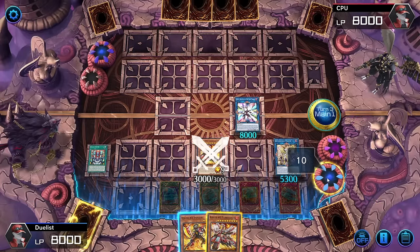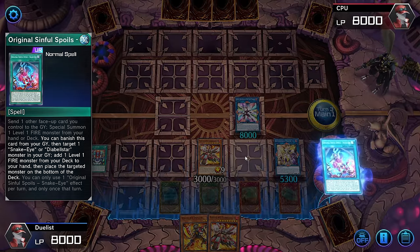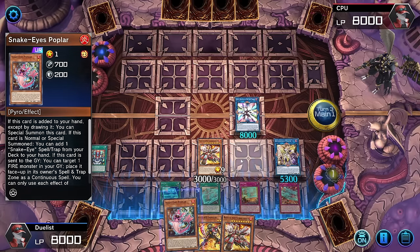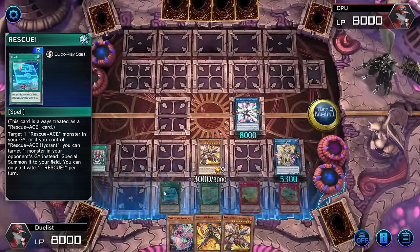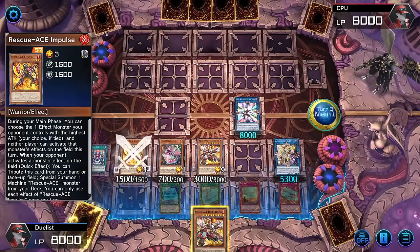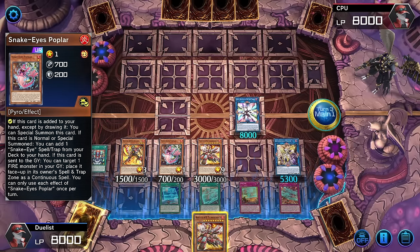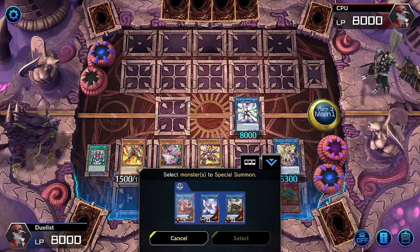This is an attack position — what else do we have activatable? This can search the deck for a Hydrant or Poplar. Grabbing the Poplar could be good for additional summoning and linking. Poplar triggers special summon. The field spell also allows you to additionally summon, giving you a Normal Summon impulse. We already used our Normal Summon plus that additional summon. We double Normal Summoned, special summoned Poplar — could further link into more plays if you wanted to get wild.